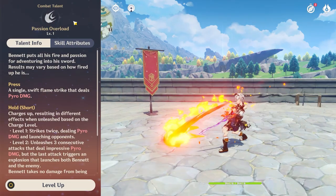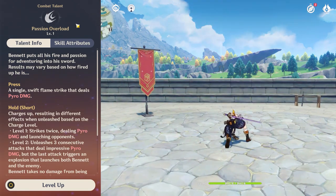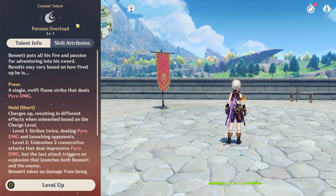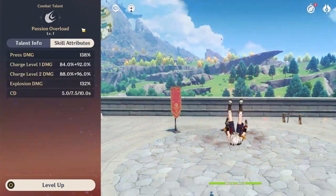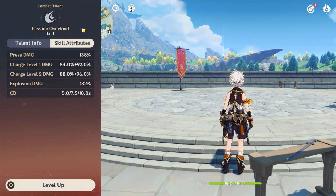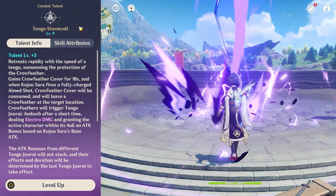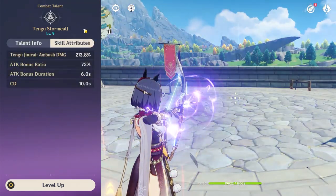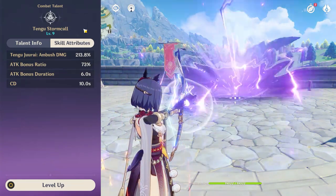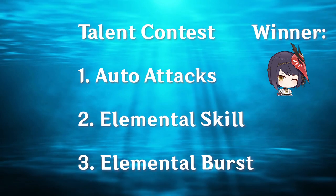Next, moving on to their elemental skills. Bennett's is pretty unremarkable, and the only utility it brings is that it can inflict Pyro onto enemies quickly, due to the short animation for his non-charged E. This is on a 5, 7.5, and 10 second cooldown, depending on the level of charge. As for Sara's E, it has a quick backwards retreat and arms her charge attack with the attack buff bomb, and this is on a 10 second cooldown. Once again, for elemental skills, Sara takes it.